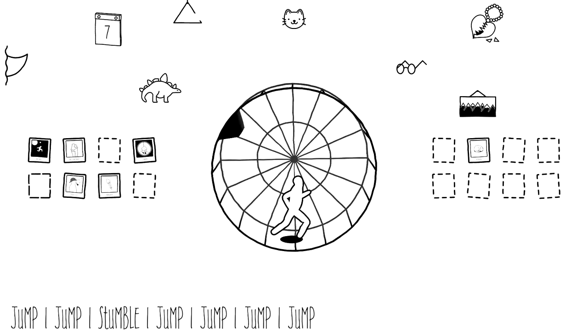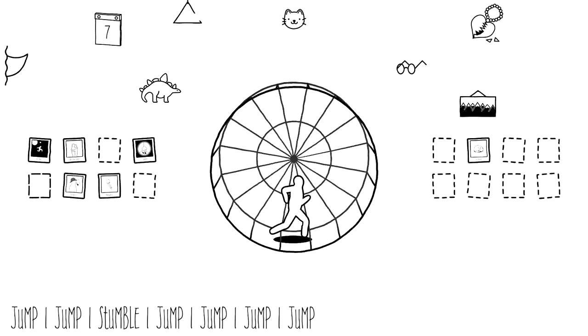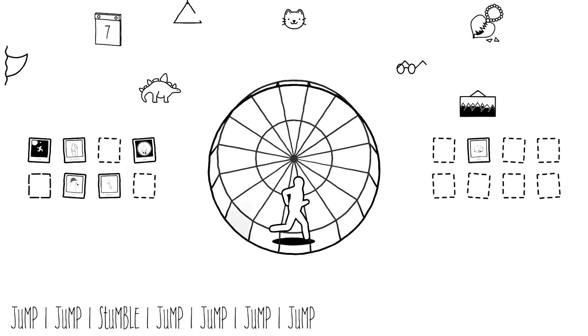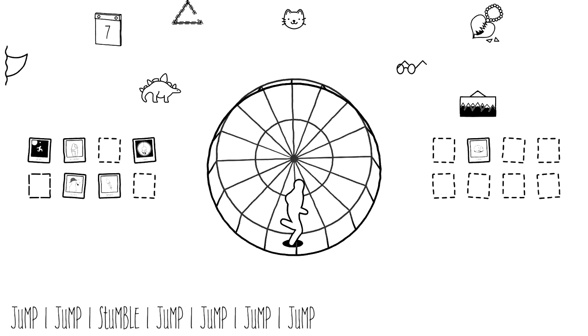So make sure you count out two jumps at the beginning, then make sure you stumble on your third, and then the rest of the way all you do is just keep focus on jumping. Pretty simple, and this shouldn't interfere with any of the other photo cards. So this is probably the most simple way of grabbing this one.